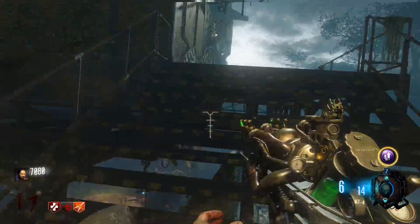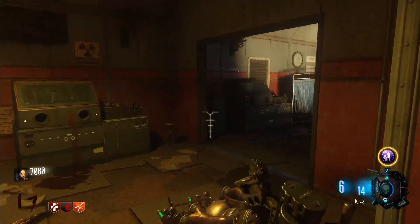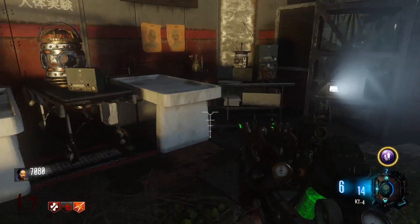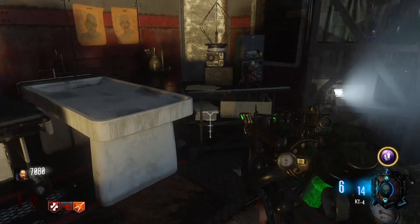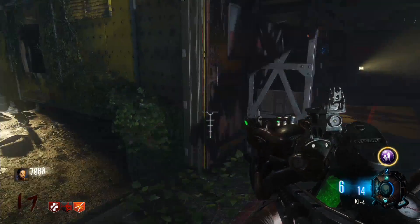The second one is located over here near the top of Lab B, and it should just be on that shelf to my right there — yep, right there. So you just go up to it and hold your action button.